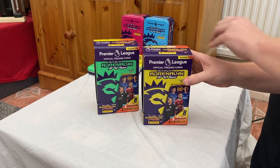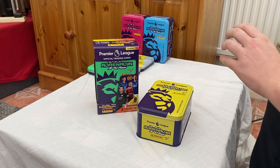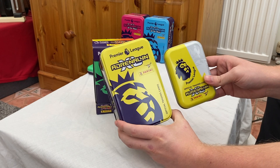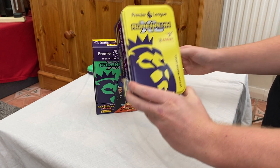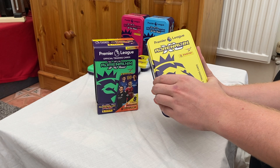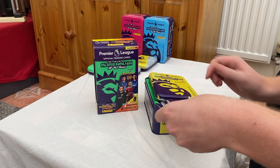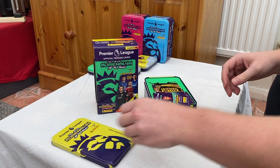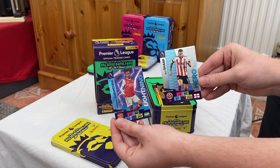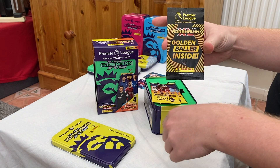Really good design on these this year from Panini, great consistency as well. Once everything is opened it's a really good place to store your swaps - I think I can fit about 300 to 350 cards in mine. So we've got a Bamiyang lightning card as a special card and a Billy Sharp hero card - really nice to see. We'll pop the golden baller to one side for a little while.